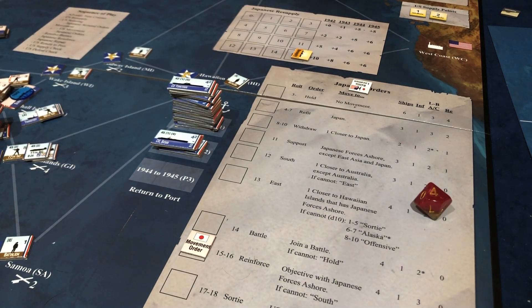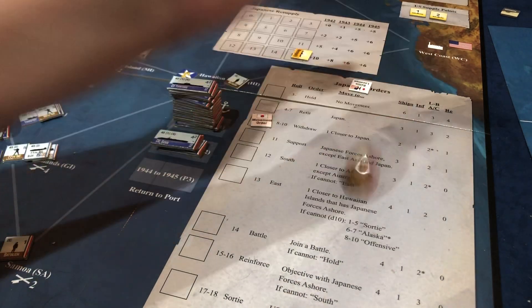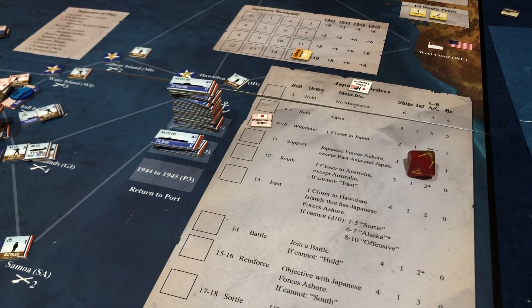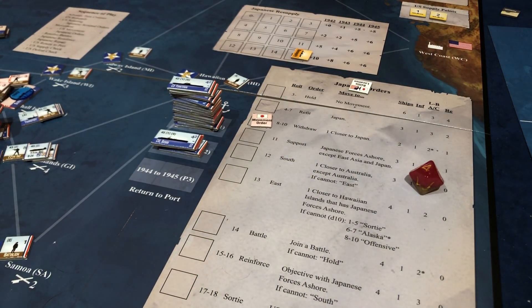Continuing with the rolls — four plus six is ten, so that becomes a hold. All the planes are done, and now we're still rolling for infantry. Nine and six is fifteen — that's a reinforce, so that one's going to reinforce Okinawa. And then four and six is ten — that's a withdrawal. Yeah, we're done.